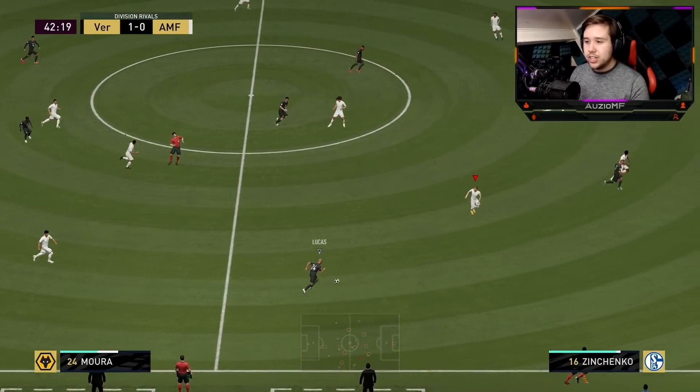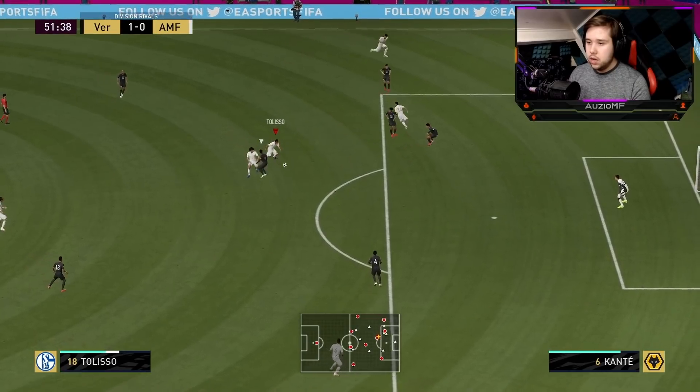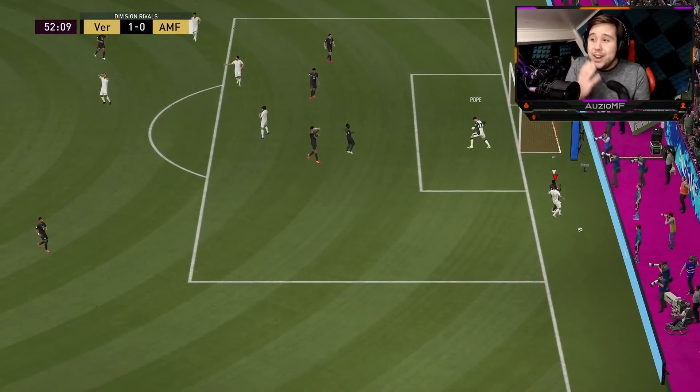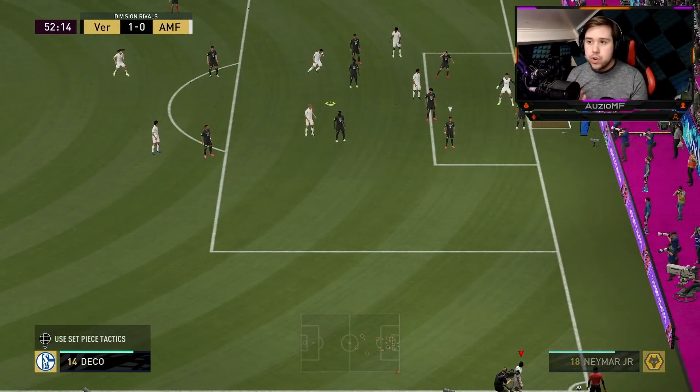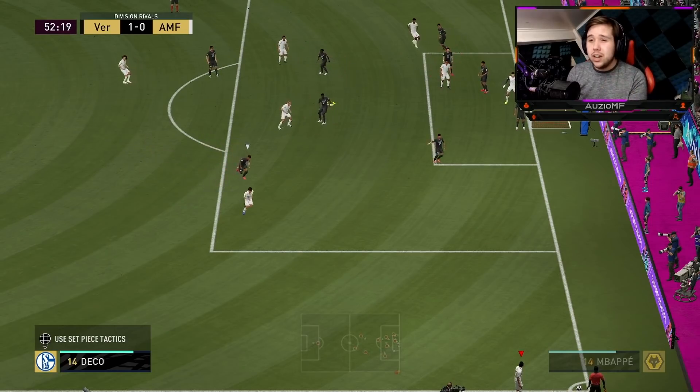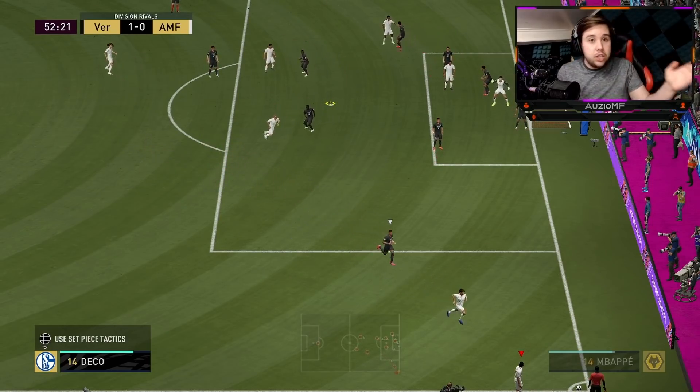Deco to Tolisso — he does well to create the angle there with the standing scoop turn; it's just we couldn't get the shot off. Felix over to Tolisso — oh, that's beautiful. Going for the long shot but how is that not in the corner? It's a really good angle and I absolutely turned the player inside out. So unlucky not to get that long shot into the corner.